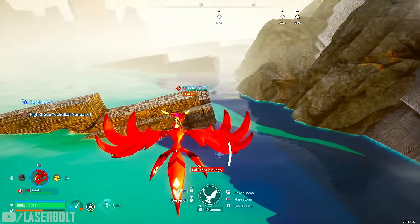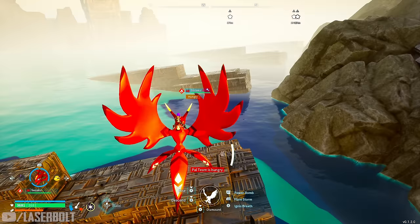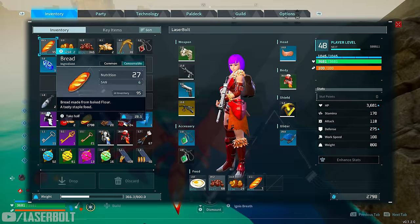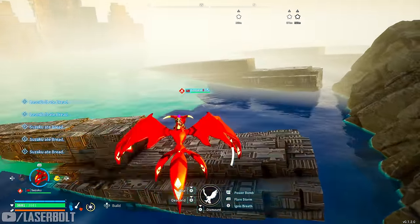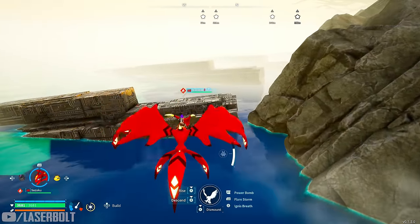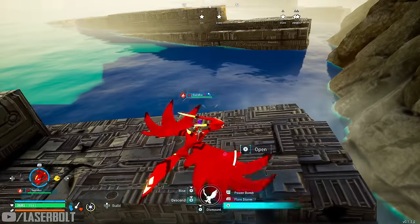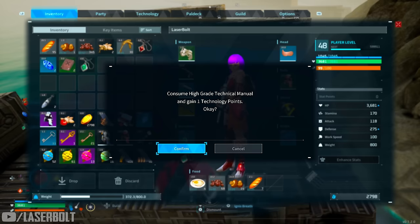We're going to open the first chest — we got a sphere and a manual. I'm going to do the loop route; I've marked every chest so you don't have to go searching. Let me feed my pal since he seems hungry after all this flying. Now heading to the second chest — I really wish they made flying a bit faster. We opened it and got a sphere... and there you go — Life Pendant obtained! That is exactly what we want.